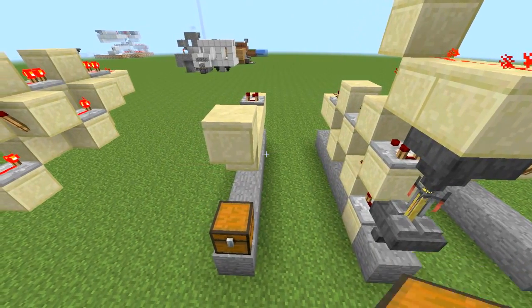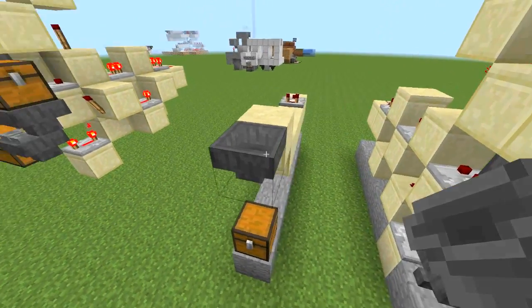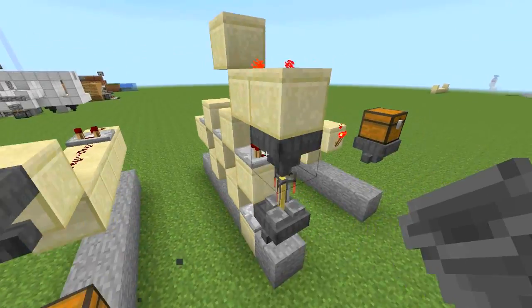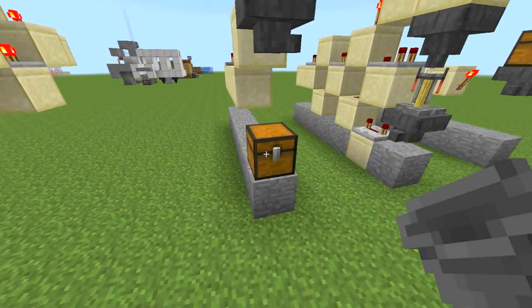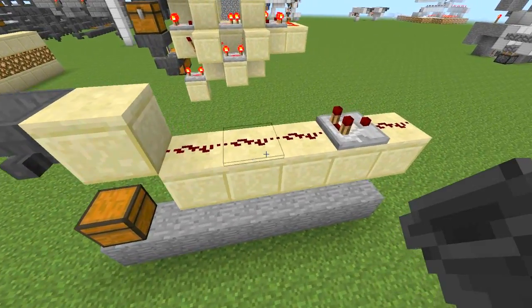Finally, we need hoppers — I actually forgot to put a hopper here. There should be one hopper that leads into the hopper above the brewing stand. So: a hopper, a chest — this chest is where all the finished potions are going to collect — and then some blocks and some redstone.